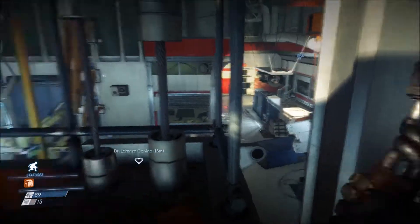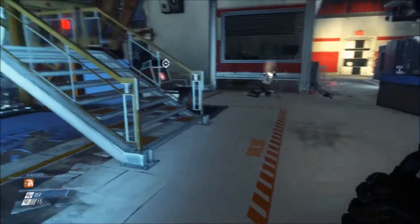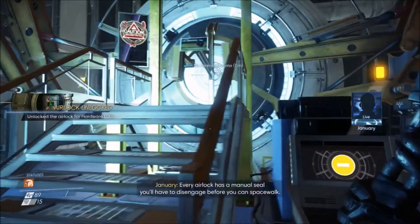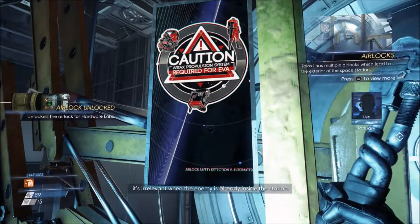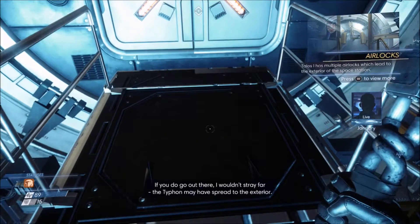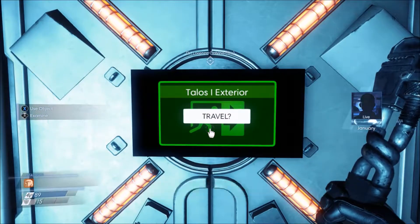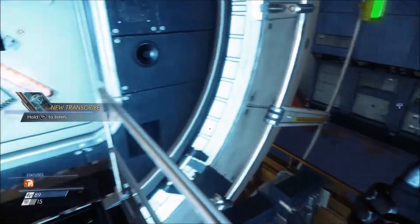Every airlock has a manual seal you'll have to disengage before you can spacewalk. While engineered as a safety measure, it's irrelevant when the enemy is already inside the station. If you do go out there, I wouldn't stray far — the Typhon may have spread to the exterior. And remember, other airlocks you find will have to be opened from the inside first. Looks like you've already got a propulsion system, so you should be fine maneuvering. Let's do this.